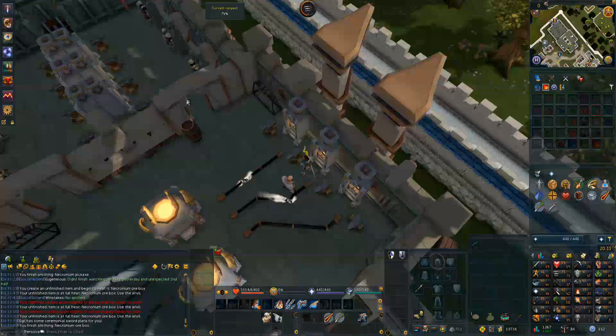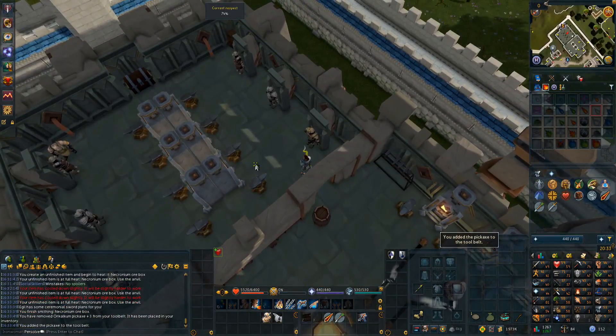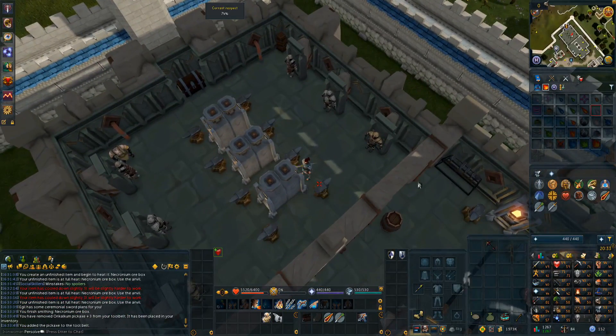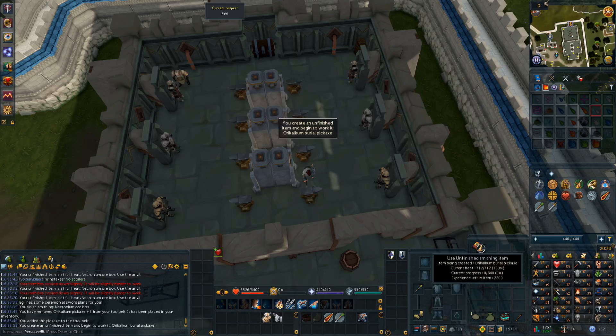A cool little trick: when I add this Necronium pickaxe to the tool belt, I get back this Orichalcum pickaxe plus 3. Then I can come over here and turn it into an Orichalcum burial pickaxe and quickly get rid of that for another 2800 experience. Just a kind of min-maxing optimization you can do.